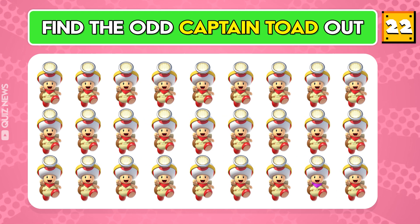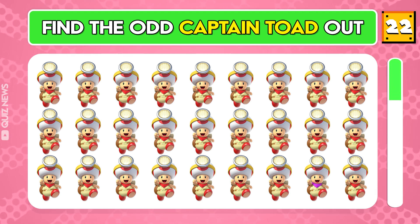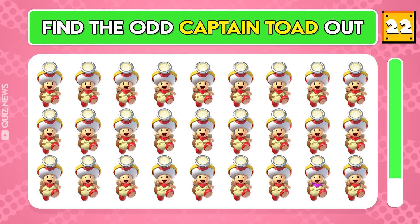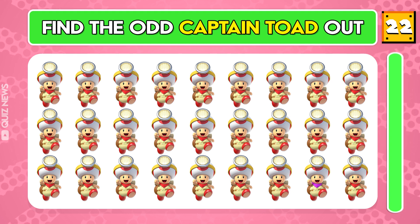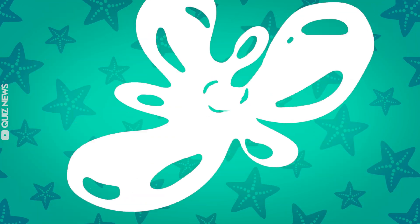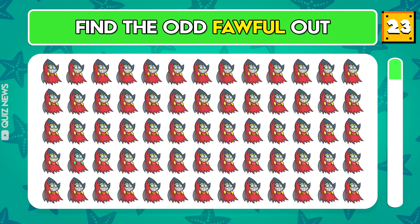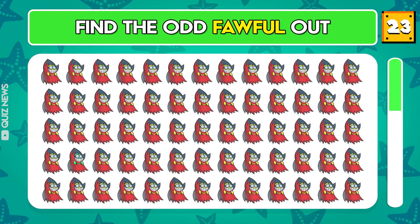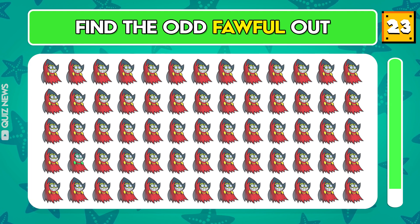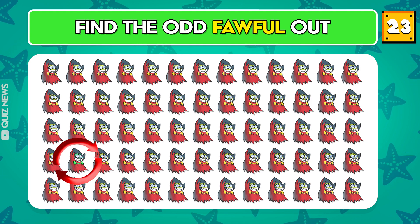Question 22. Find the odd Captain Toad out. Question 23. Can you find the odd one out? The odd one that stands out is located in this position.